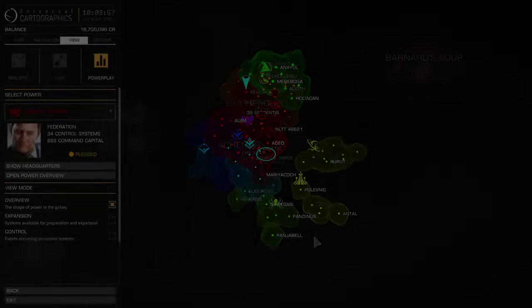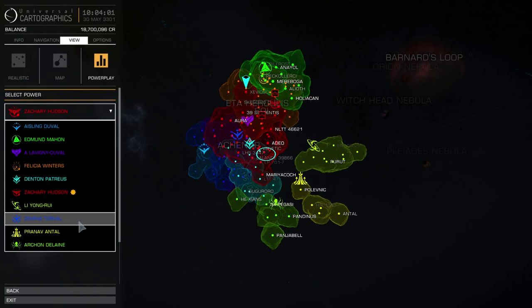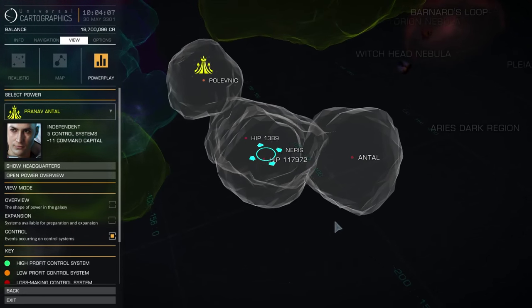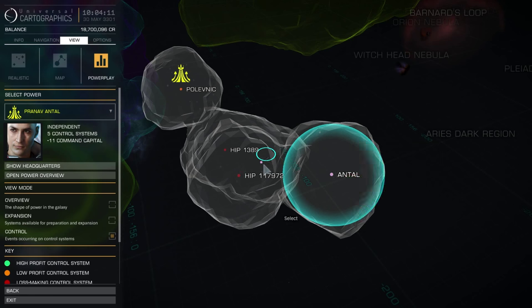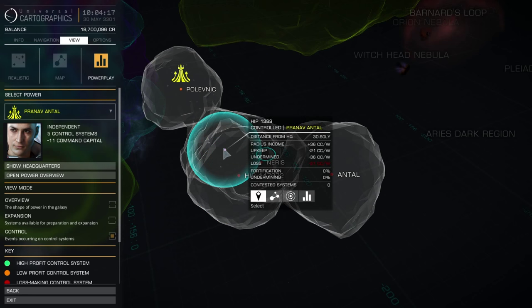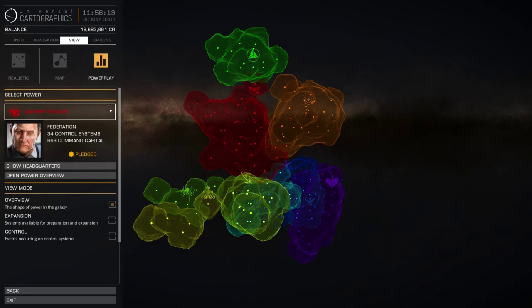Systems continue to fall into turmoil until the power has a positive command capital for the cycle. When a system is in turmoil, it's at risk of revolting and shaking off control completely. Any control systems in turmoil at the end of a cycle where the power is running a CC deficit will revolt and become uncontrolled, as will all of the systems it was exploiting.